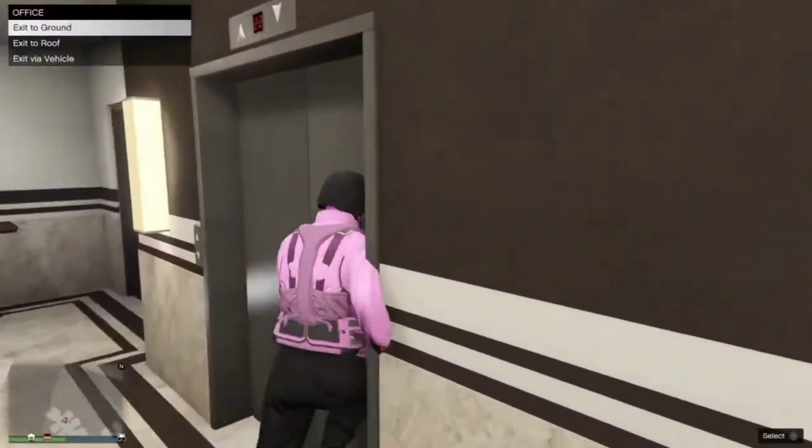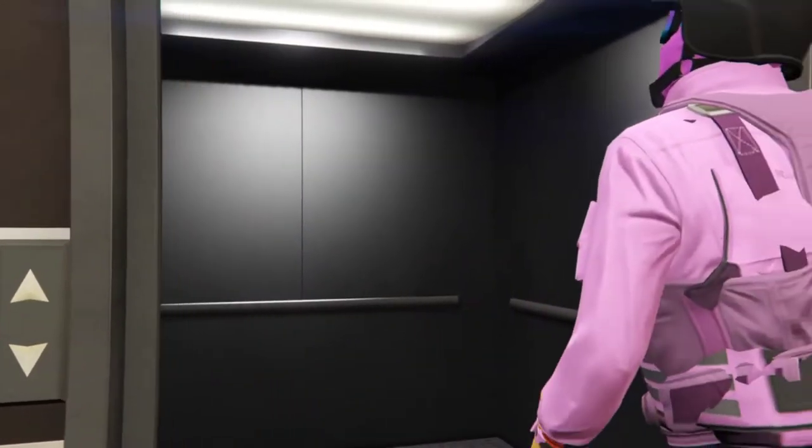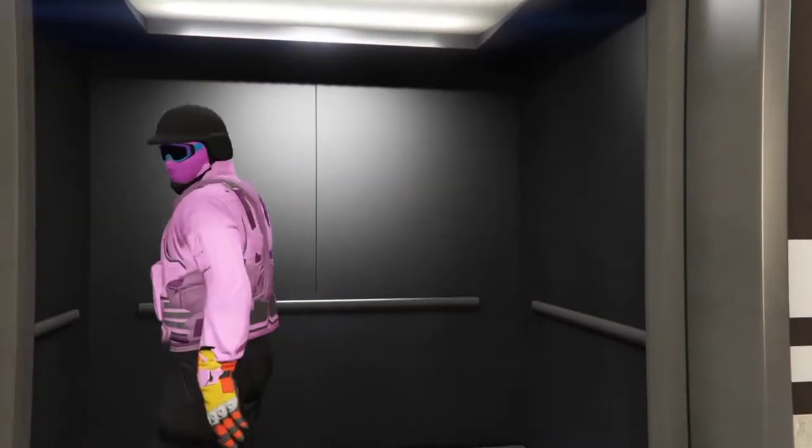Now to save this outfit, it's easier to do it in the CEO office. But to save your outfit if you don't have a bedroom in your CEO office, you just need to go to your apartment.